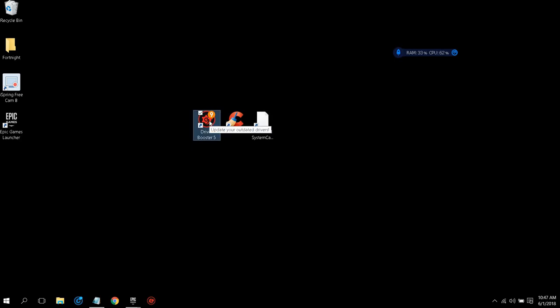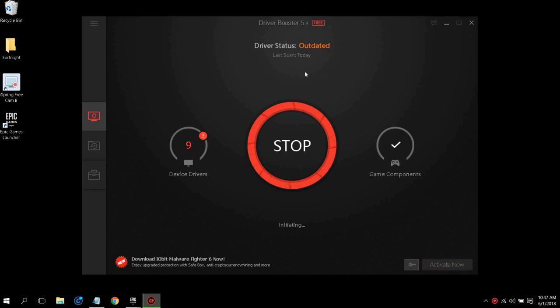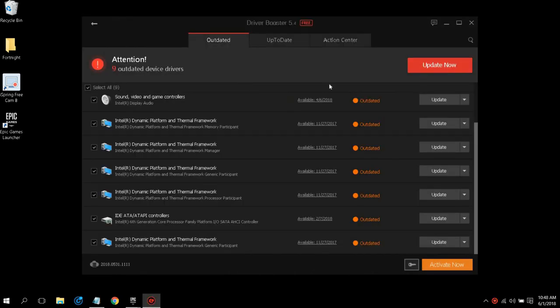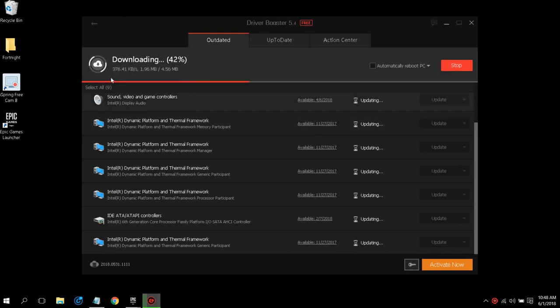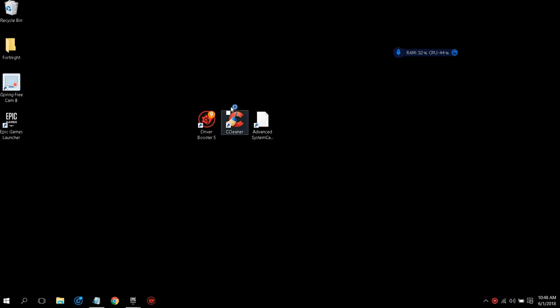Driver Booster is free, but sometimes it will ask you for a registration key to update your drivers, such as your Intel Core processor driver. Once you see the driver status, it will probably say 'never scanned' for you — I scanned it today so mine is up to date. Just click Update Now and it will update all your drivers. For you guys it may take around 30 minutes.